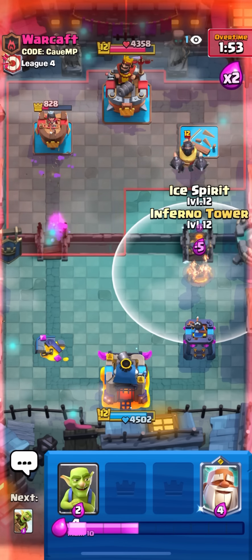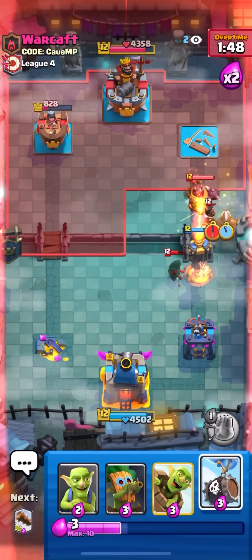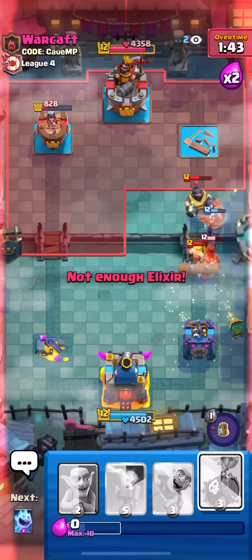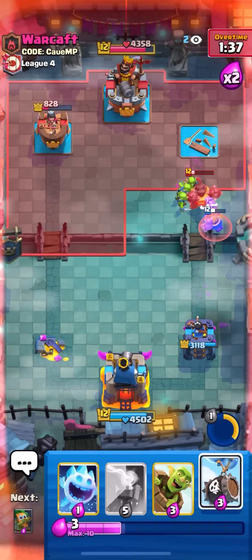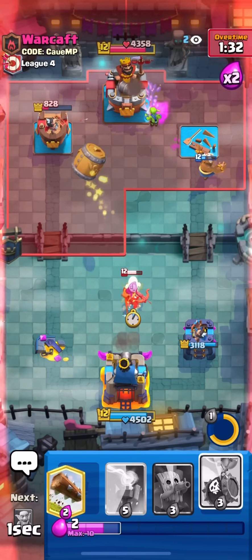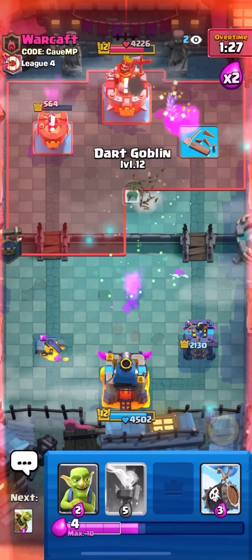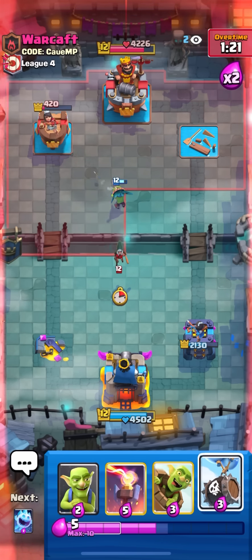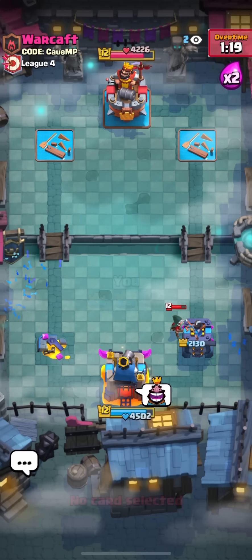He has barb barrel and zap — going inferno tower right away. Why would he bandit in the pocket when his mega knight is all the way in the other lane? That bandit made no sense and it ended up blocking my inferno tower. Going dark goblin in the pocket since he wants to be weird with the archer queen and bandit in the pocket. Got his tower — he couldn't react in time. Thank you guys for watching, like and subscribe if you enjoyed and we'll see you in the next video with maybe an even better log bait deck.